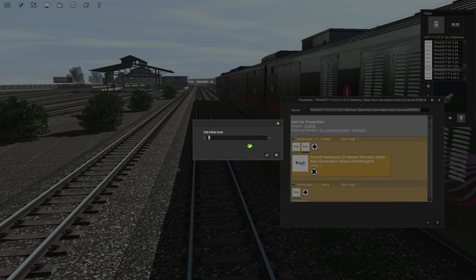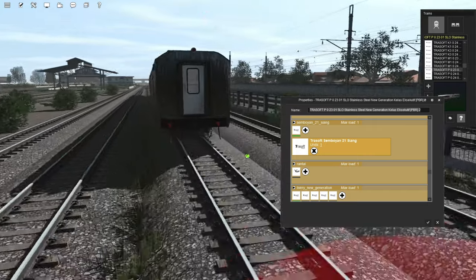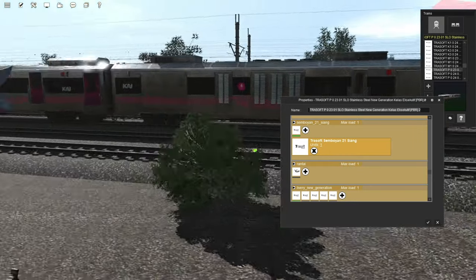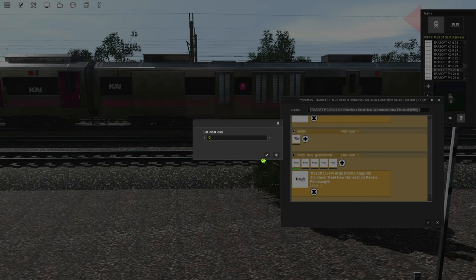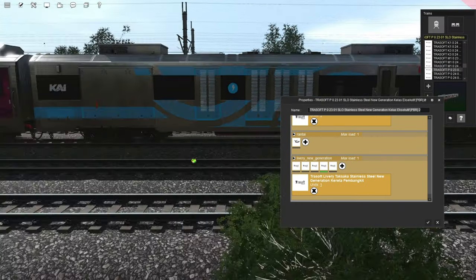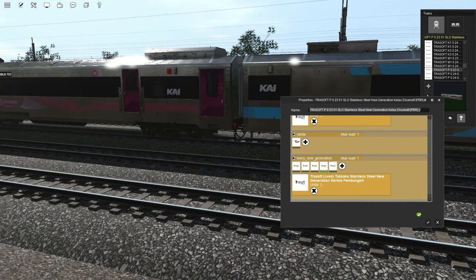Semboyan 21 malam kita nonaktifkan saja. Rantai-rantai sudah terpasang. Livery-nya bisa kita ganti — B2, livery New Generation. Disini saya pakai livery Argo Bromo Anggrek. Kalian juga bisa ganti livery, tapi harus nonaktifkan dulu yang Argo Bromo Anggrek-nya, lalu ganti ke Argo Dipangga, Argo Tolau, Taksaka, atau livery Idul Fitri. Kita coba livery Taksaka — seperti ini tampilannya.